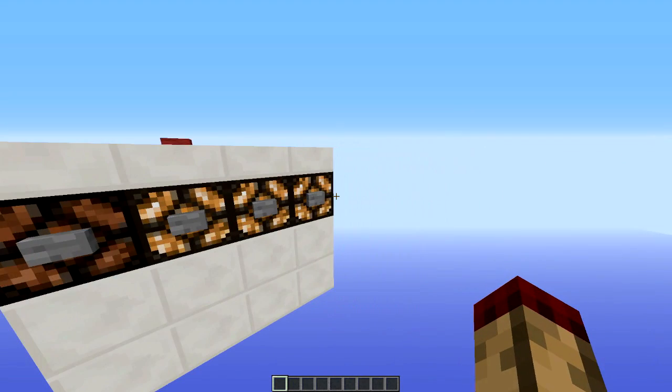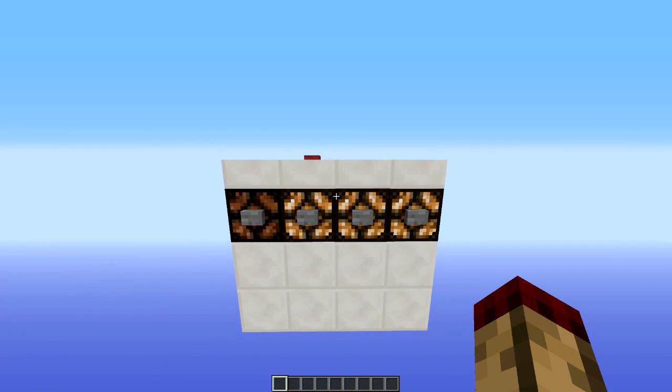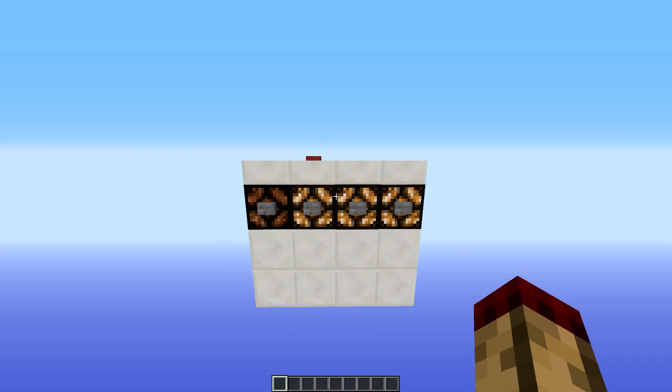It can expand up to 15 blocks long, so it can be used for things like a train station and have up to 15 destinations on it. So I'll crack away the outside and show you how it works.